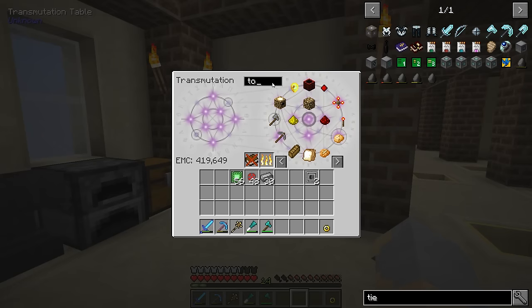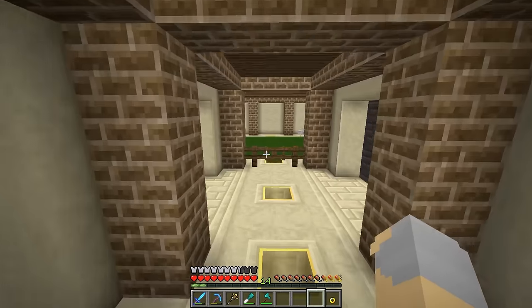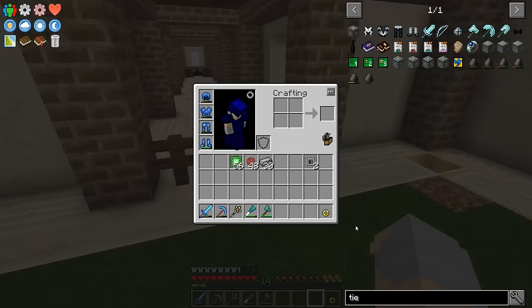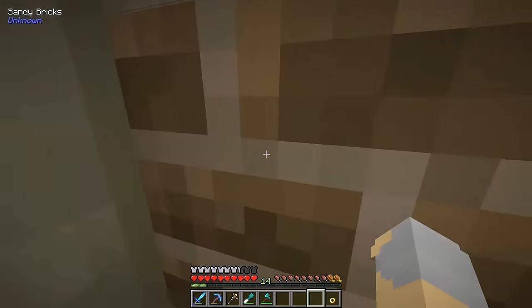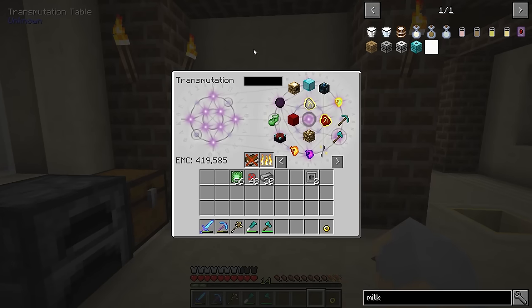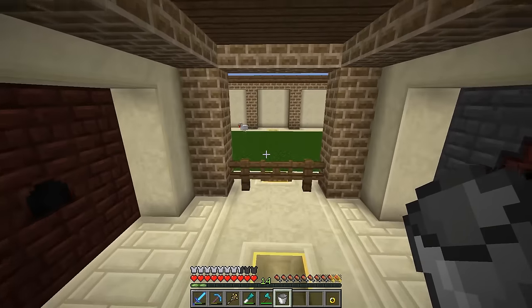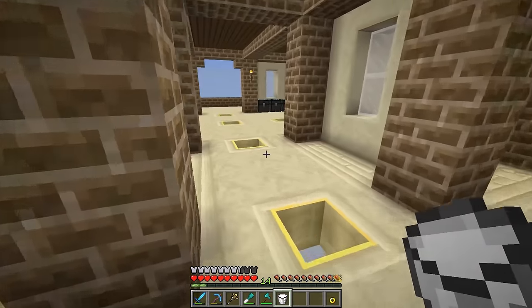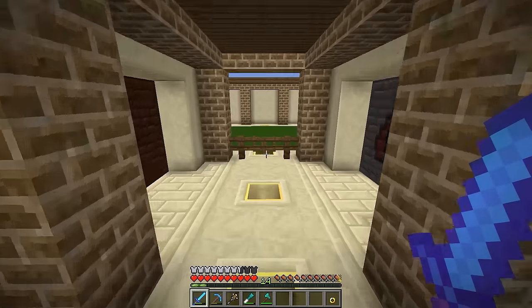Now - food. Looks like I'm running a little bit low on food. I can eat a baked potato - nom nom nom. Do we have any animals yet? We do! We've got a chicken and a cow - that's amazing! Now, a bucket of milk does have an EMC value, so I don't want to kill the cow yet. I don't actually really need the animals themselves, because once I have all the drops from them I won't really need them anymore. So I can get this bucket of milk and toss it into here, and then I have milk forever.